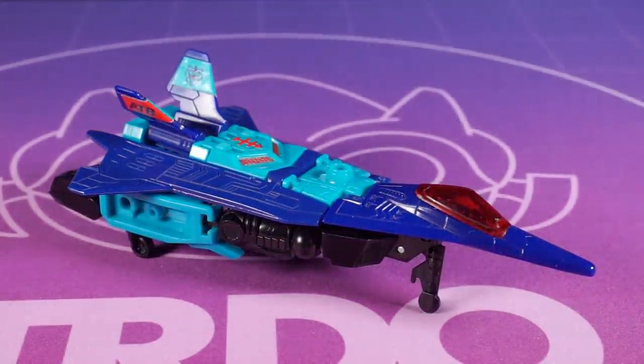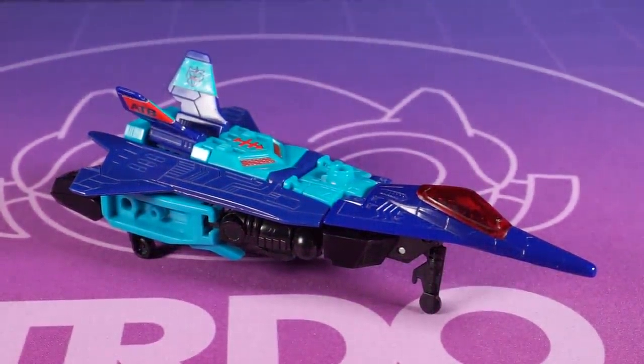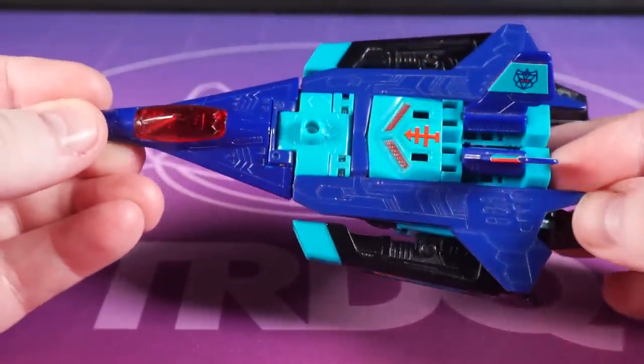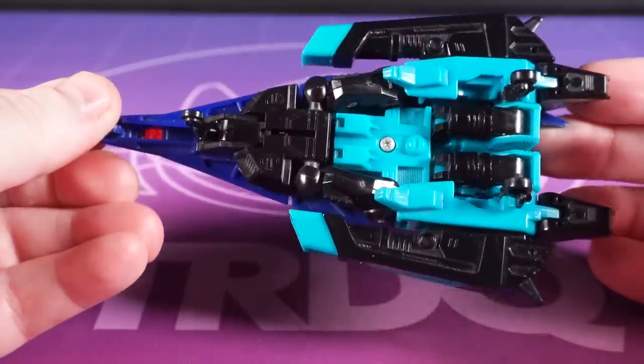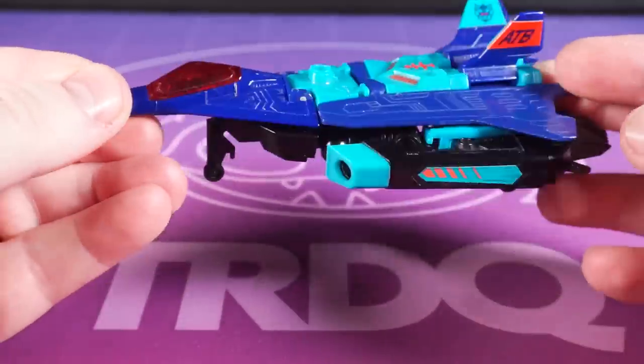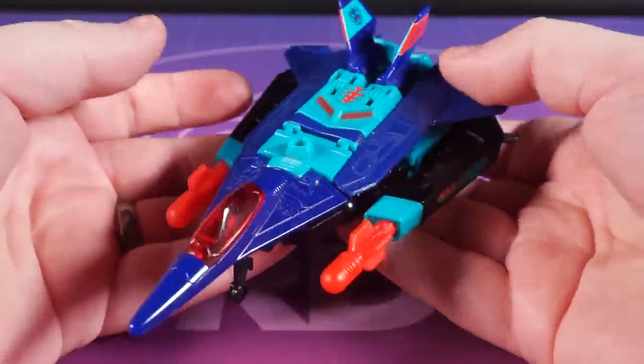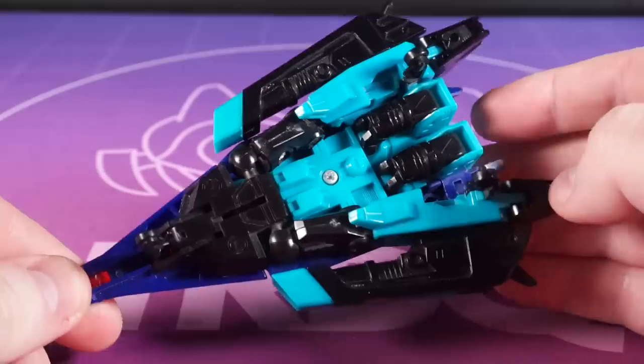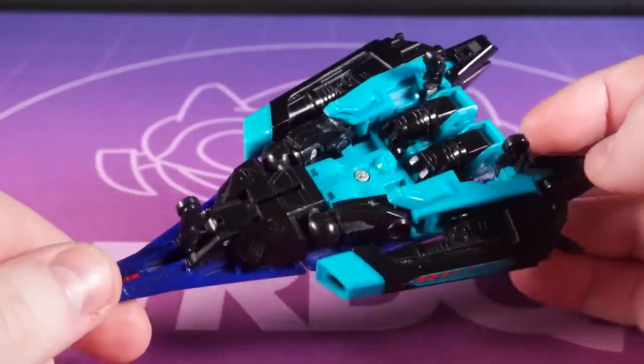Smokescreen is much smaller in comparison but he's pleasingly svelte as a fighter jet who shares those same great colours. No real gimmicks to speak of but there's a nice bit of landing gear. And you can honk these two big missile launchers onto either side, which I highly recommend if you can contend with the most ridiculous hair triggers of all time.